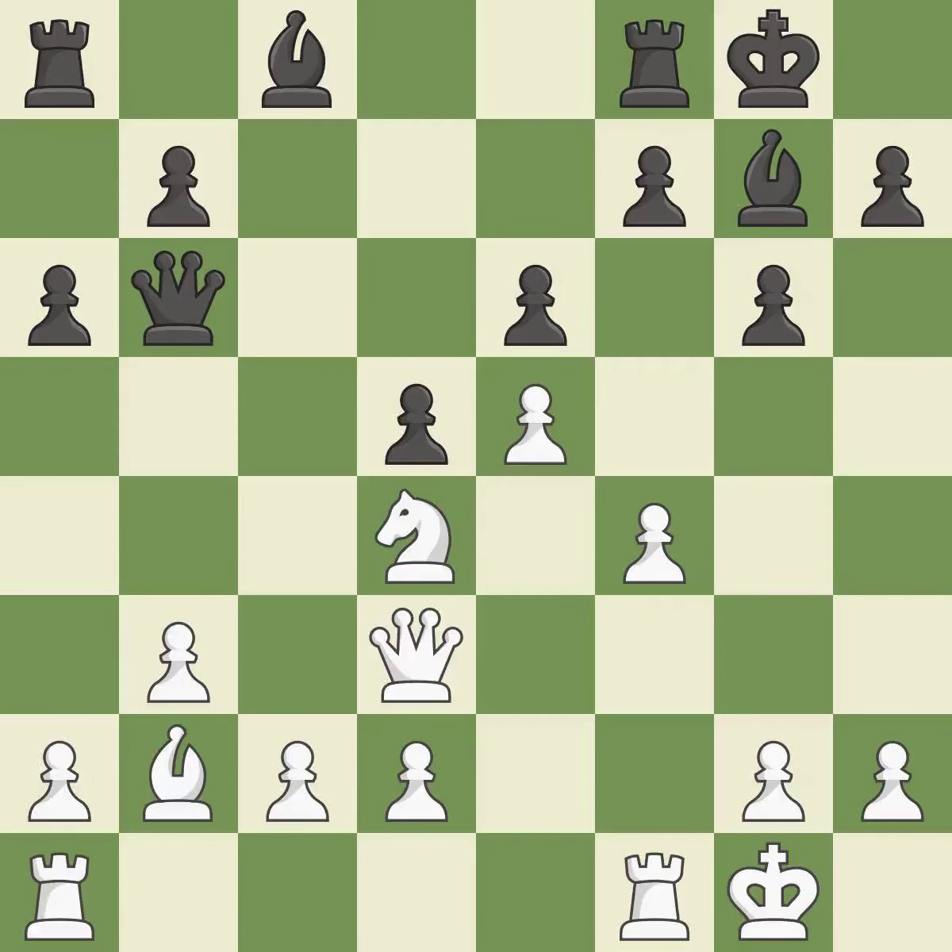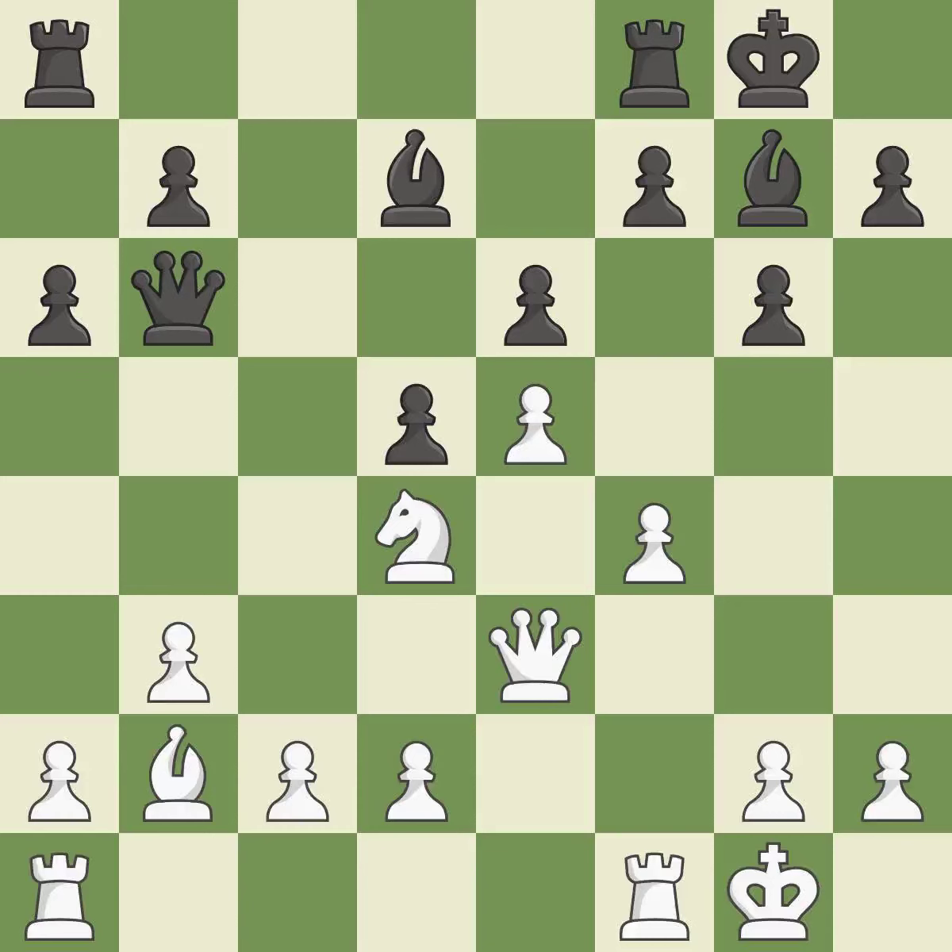Recaptures — it is ideal. The rooks can see each other now, allowing them to provide mutual defense. This threatens to create an x-ray attack through two pieces — it is best. As a result, the adversary is unable to launch an x-ray strike through two components — it is quite good.